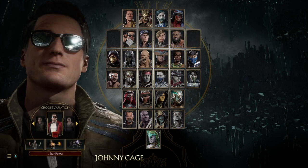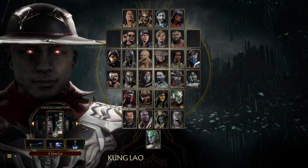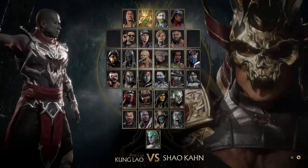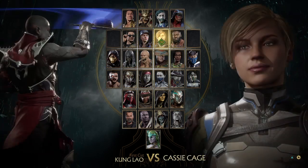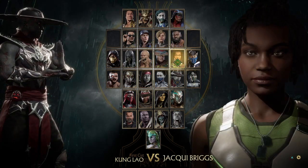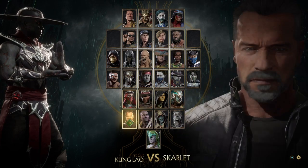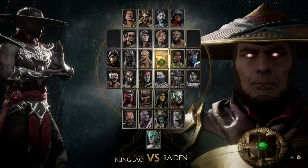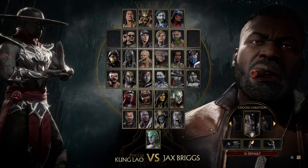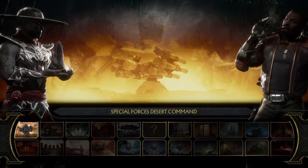So I'm going to go right back to Johnny Cage — actually no, I'm still training with Kung Lao, so why not do it with Kung Lao? So the characters that you can actually hop over when it comes to their up 3 would have to be Sonya Blade, Cassie Cage, Jax, and Raiden is another one that you can actually do this to. I'm just going to show you guys some stuff real quick — Special Forces Desert Command.